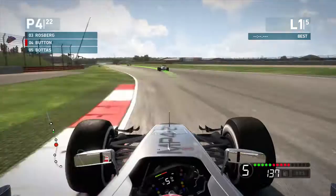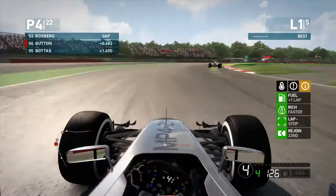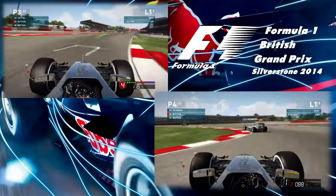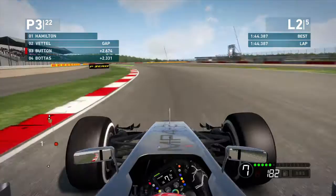Bottas is there but I doubt he'll be too much of an issue for us. Rosberg's getting away — we may have messed up this podium chance. But we forced him off track slightly — absolutely zero contact with Nico Rosberg, he just drove off on his own accord. And we are back into third place. Of course Vettel and Hamilton have just bombed it now.